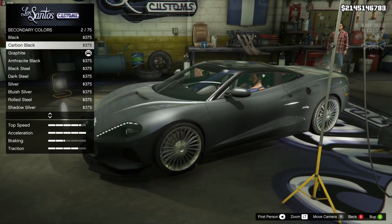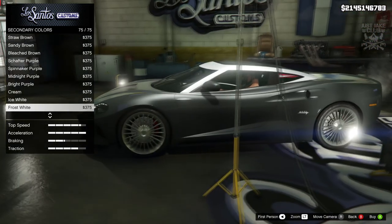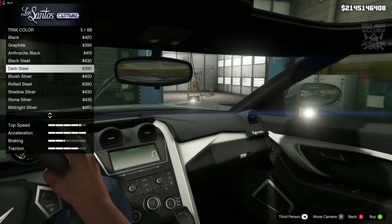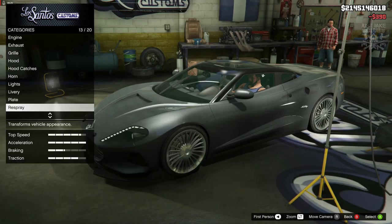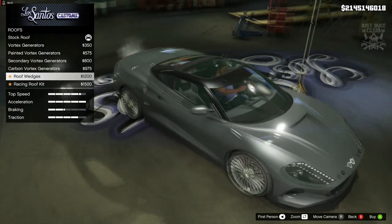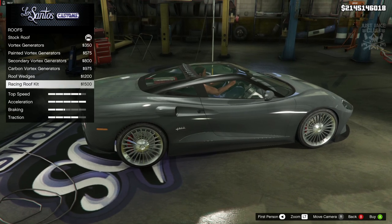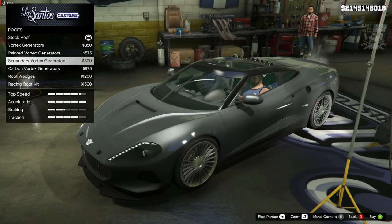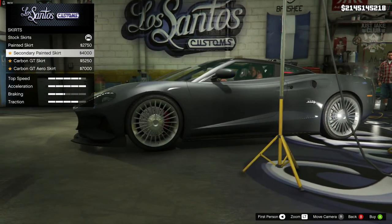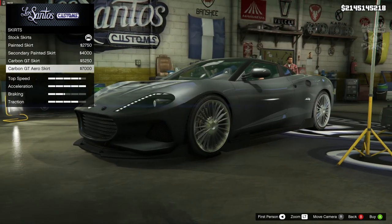For the secondary color I considered dark steel but I think black metallic looks pretty cool so we'll go with black metallic. There's also a trim option — we'll go dark steel to match the outside. For the roof we've got vortex generators, more vortex generators, roof wedges, and a racing roof kit with vortex generators. I'm not a fan of the wedges — going with the secondary vortex generators which match the roof color. For side skirts we'll go with the carbon GT aero skirt which adds a nice extension at the front as well.